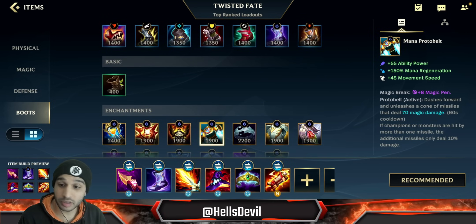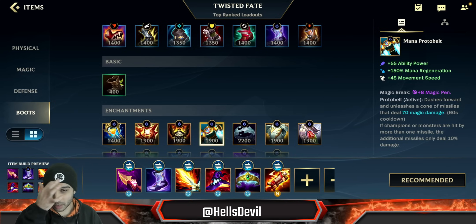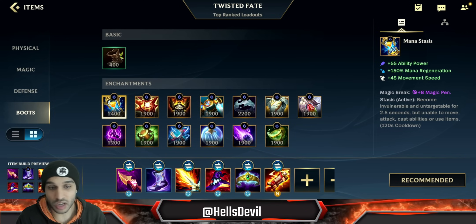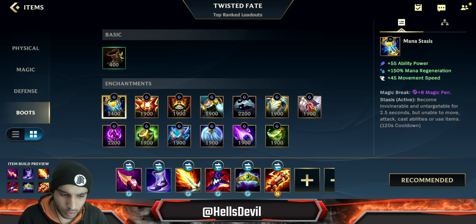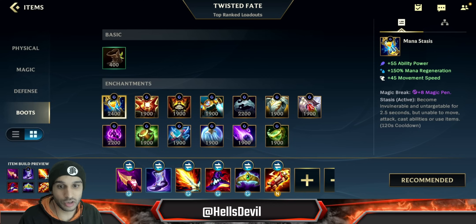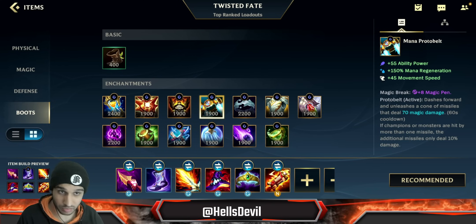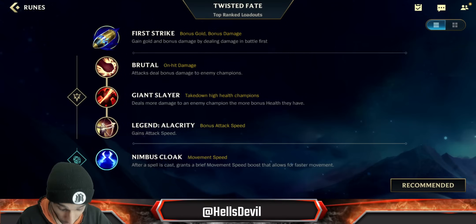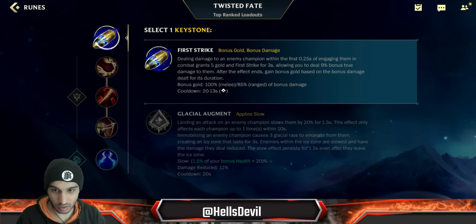For the enchantment I don't really recommend Protobelt, but I go Protobelt — I love it, it fits my playstyle with TF. Stasis is what I actually recommend: you can flash in, stun an important enemy, use your first ability, and then stasis. This allows your team to follow up and when you come out of stasis you should be fine. If you want to be hyper aggressive, Protobelt is an alternative choice.